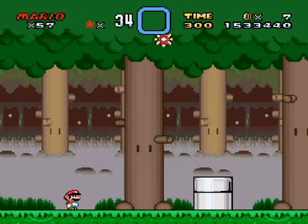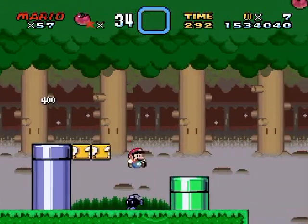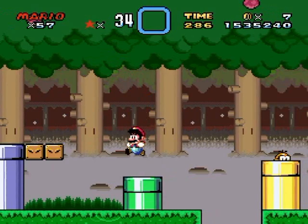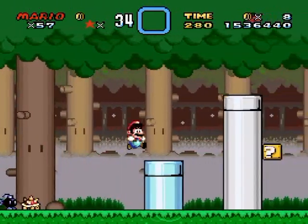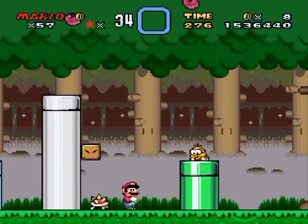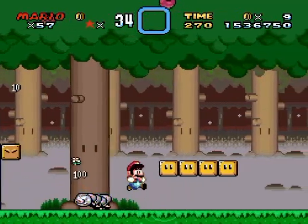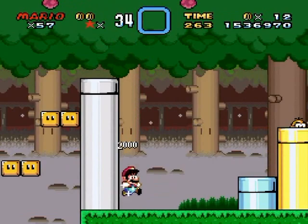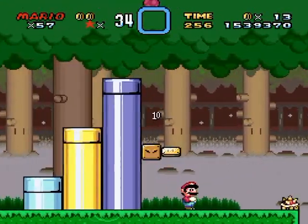Did nothing come out of that box? Is something going on with the boxes? I don't know, possibly. It's a lot easier if you just rush this level. Because the spinies can keep generating from the Lakitus, it might be wiser to just keep moving forward — and this is working incredibly well.